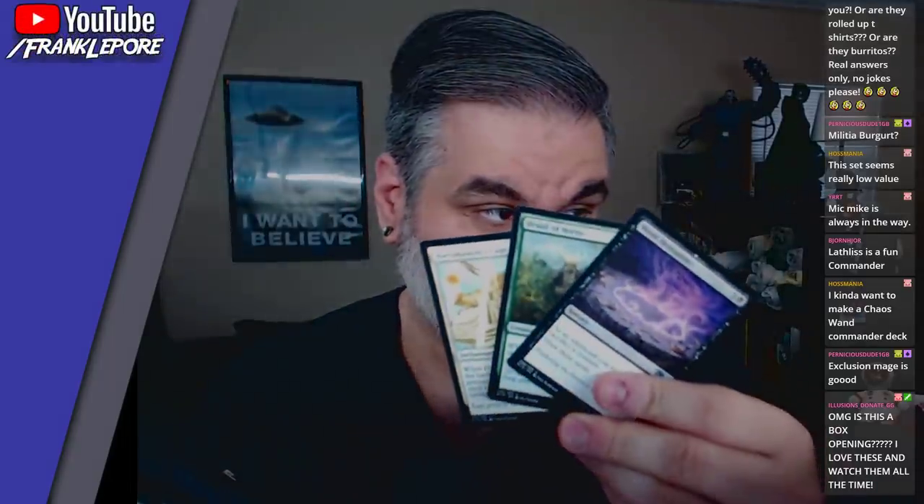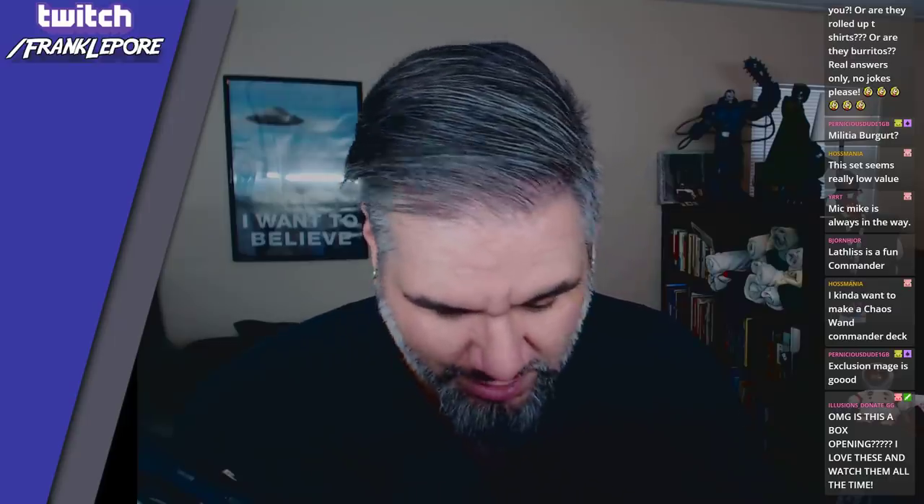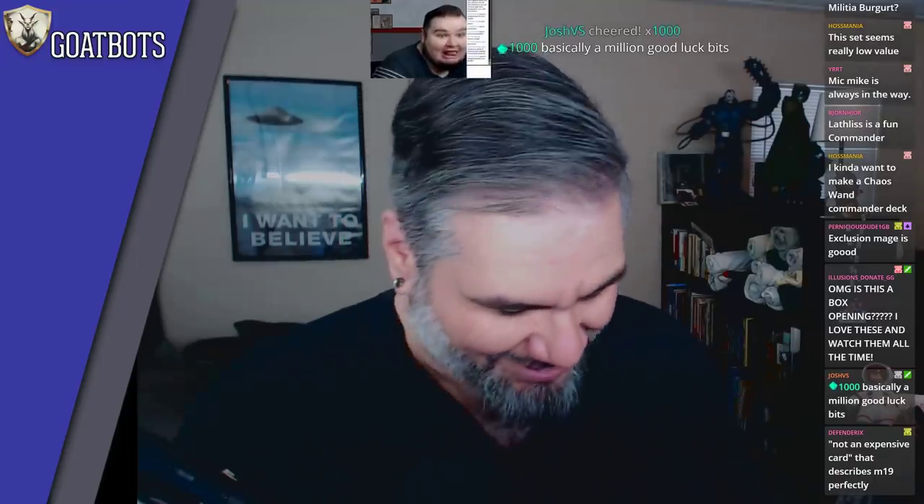I think I just totally peeked and saw this one — it's okay, we'll get through it together. Druid of Horns and a Cast Away — poor man's Cast Out, or Cast Away. I think it's Cast Out slash Ixalan's Binding. Worse than both of those, yet reprinted because we need three of that four-mana effect in the format.